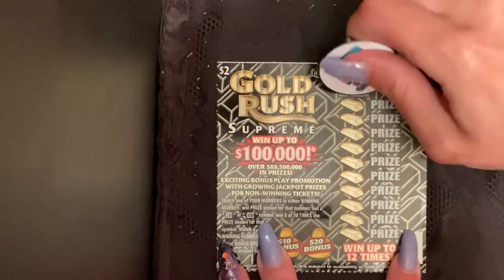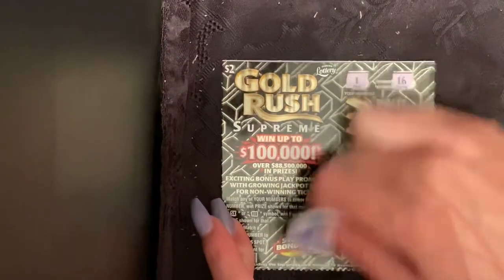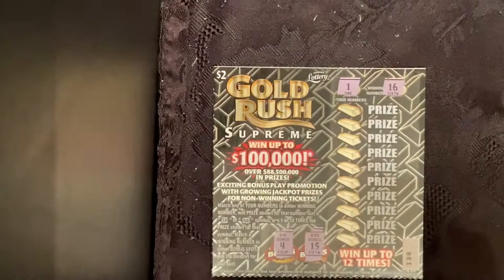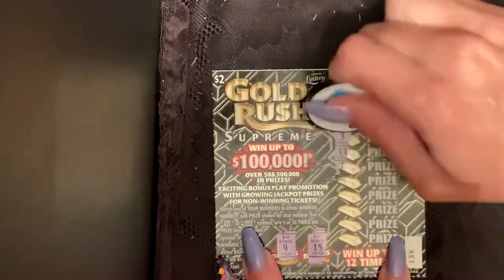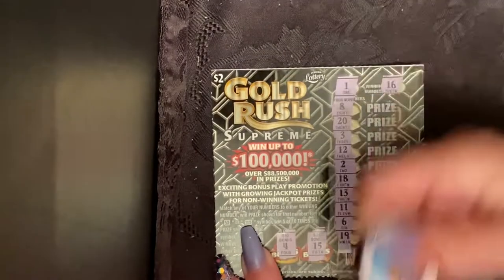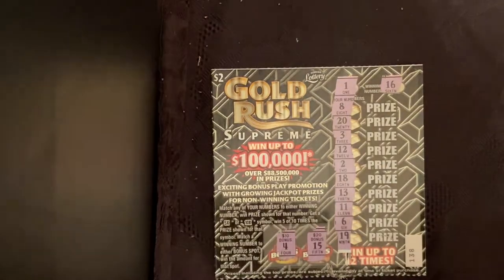Ticket 138 — come on, pesky one again, you wanna give me a win this time? Nope, 15 and a 4. Looking for that stupid number 8, a 20 and a 3, 12, 2, 18, 13, 11, 6 and a 19. Nothing on that one — ticket 138 is a loser.